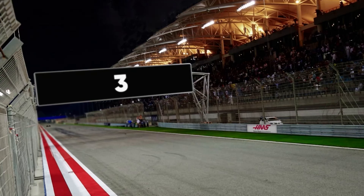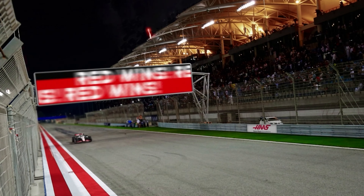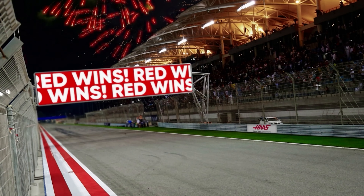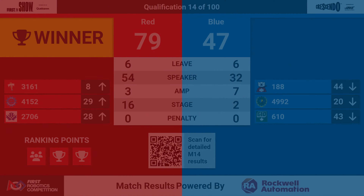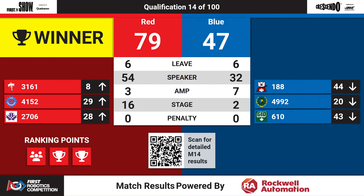Alright, we've got the scores for Fall Case match number 14. Feast your eyes on the screen — and the Red Alliance, final score: 79 to 47. Red Alliance walking away with three ranking points. That ensemble ranking point from those high notes amplifying all of their teams up in the rankings.